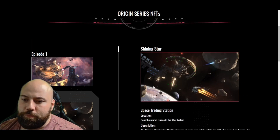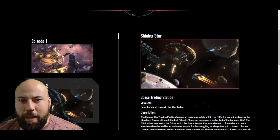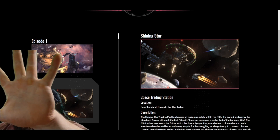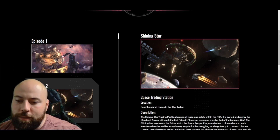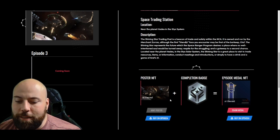The next NFT is called the Shining Star. In order to claim a Shining Star, you'll get this by spending your five Halberd 001s. Once you have your five Halberd 001s in your wallet — just by holding them — you'll be able to proceed.